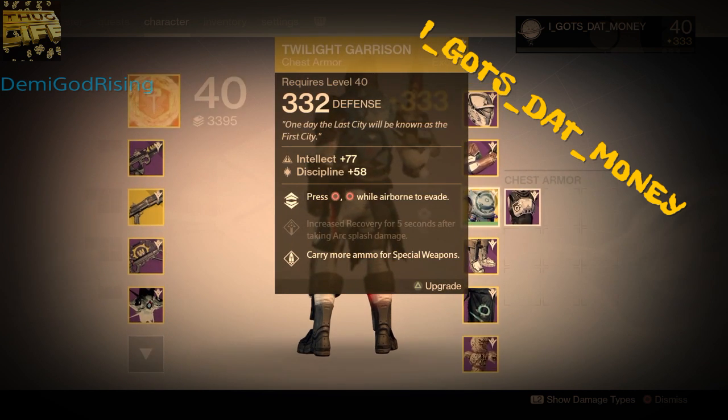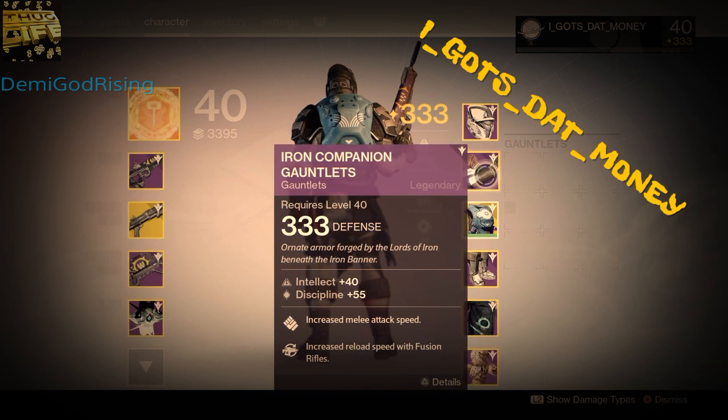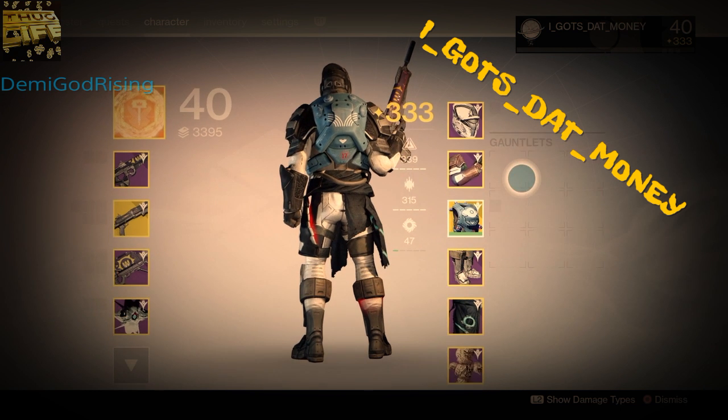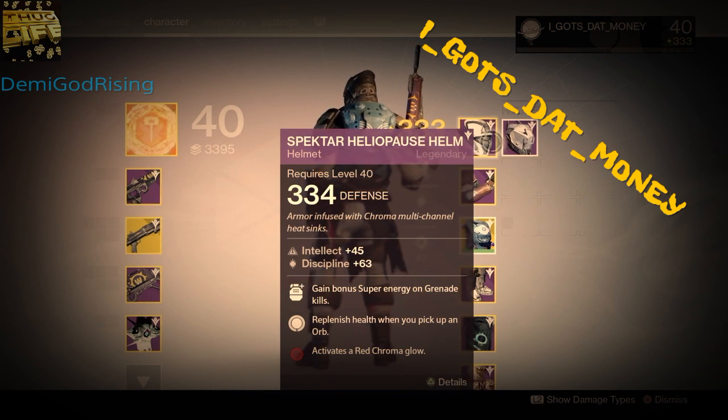I've got a 335 Twilight Garrison at 332, and my Skater Devayers is 332 — I got that from Court of Oryx Challenge. I got 335 Keeper's Boots, some gauntlets from the bonus rewards after you do the Challenge, and then the Glass House is there.